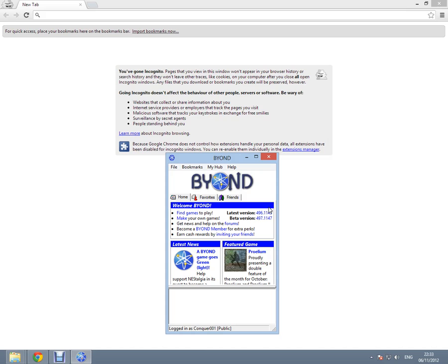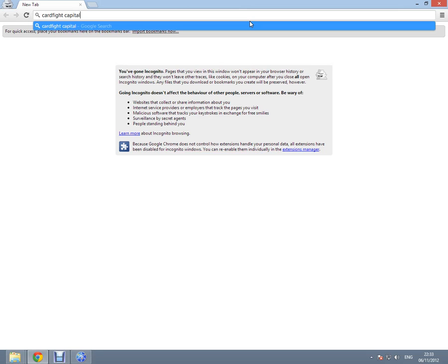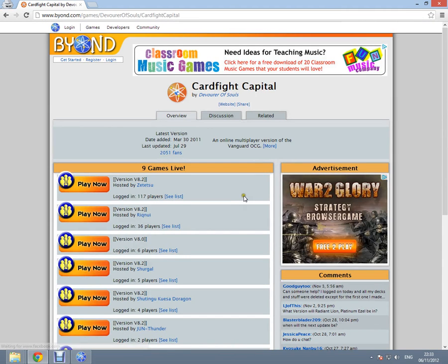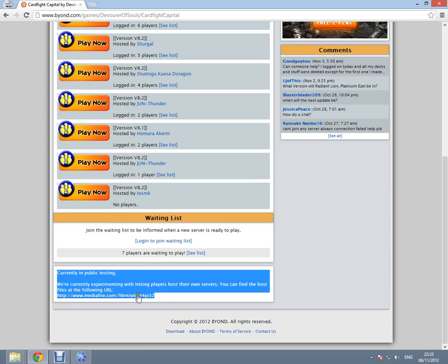Fortunately, the creators of Cardfight Vanguard were very kind to provide the server data for the community so that they can host their own server. It's a very public thing. So, let's go to the Cardfight Capital page. Click here, and you will see the familiar Cardfight Capital within Beyond site. If you scroll downwards, you will see a portion marked 'currently in public testing' — they are now letting players host their own servers, and you can find the host files, the server data, from this link.